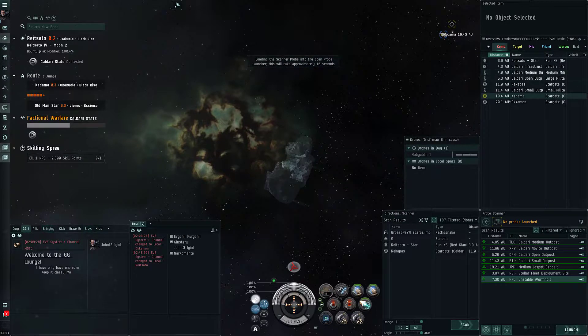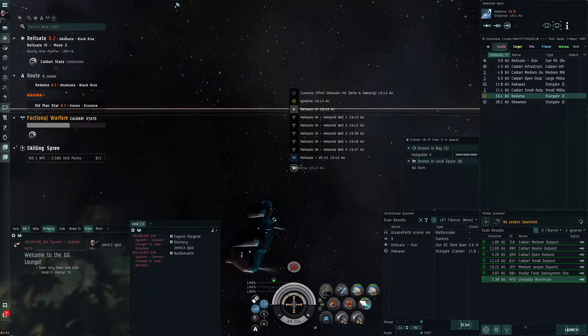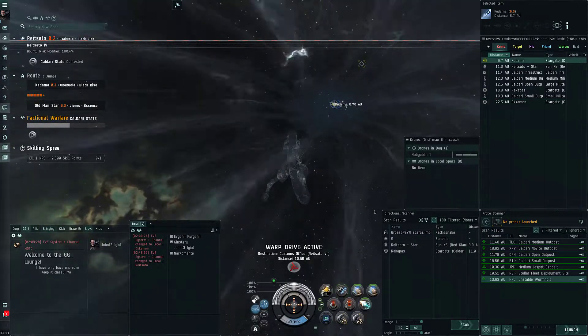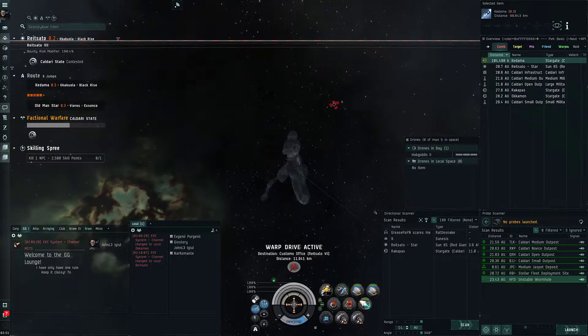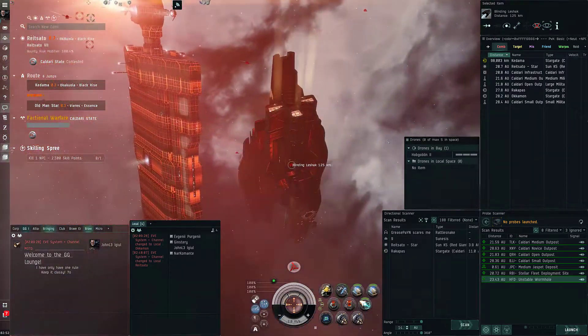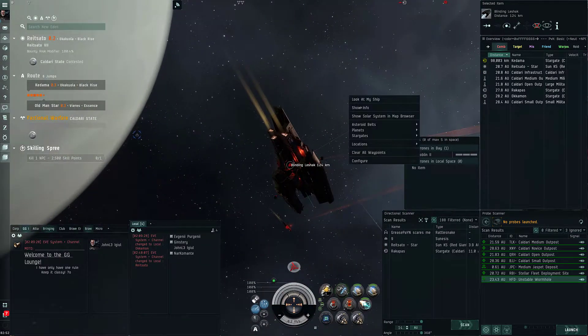Let's reload these. Is there anything to bounce off? Yeah we can bounce off that - nice little perch for D-scanning, and also make sure there's no gate camp. I'm not super familiar with Caldari Faction Warfare space. I do not want to just gate-to-gate and get blown up. Triglavians! They're scanning stuff, kind of like the Lancers. That looks nasty.